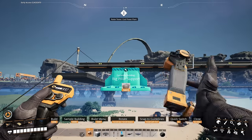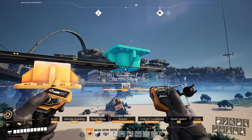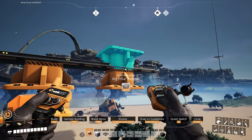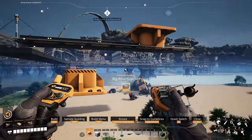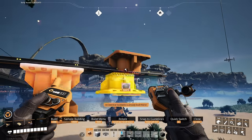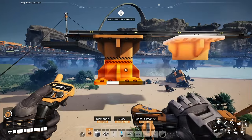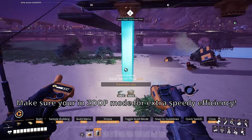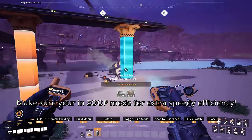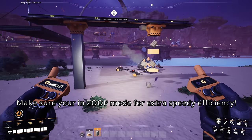Same goes with the fat pillars. However, if you are building underneath the rails, then you do not have to stack two pillar supports on top of each other. They are so husky that you only need to place down the one pillar support to get the proper fit. By doing this, you can quickly and cheaply make your rails look a little more practical and stop them from defying the laws of physics at the same time.